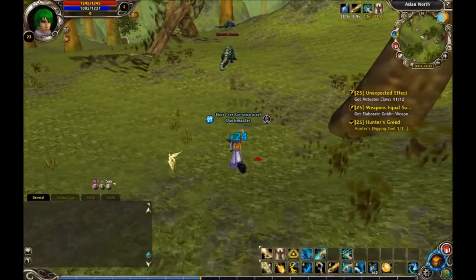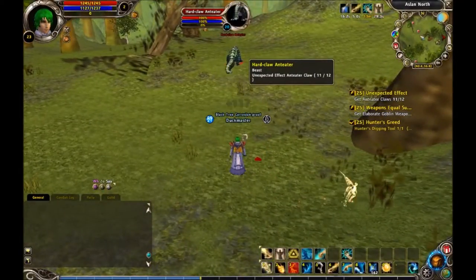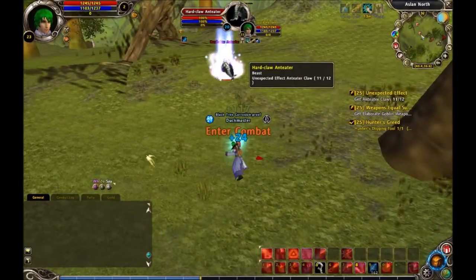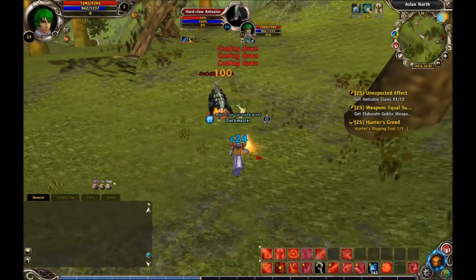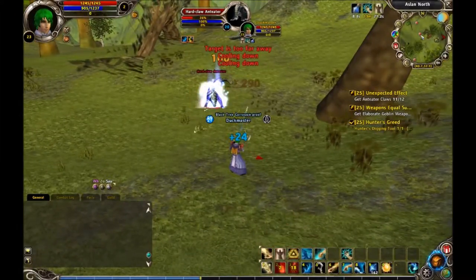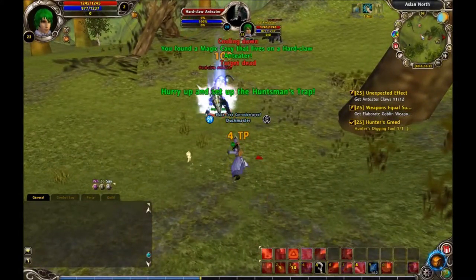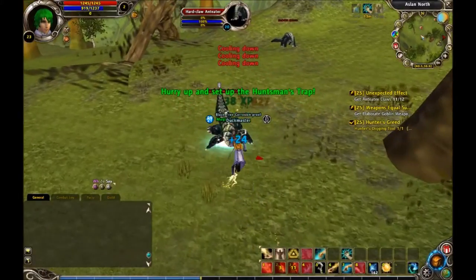To finish the Unexpected Effect quest, you need to find Hardclaw Anteaters and collect 12 of their claws. It doesn't take that long to collect 12 of them, and there's a little red dot on your map that shows you where each one is, so it's easier for you to finish this quest.